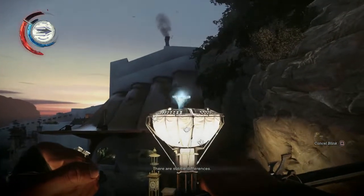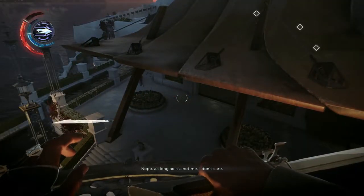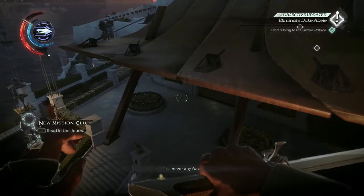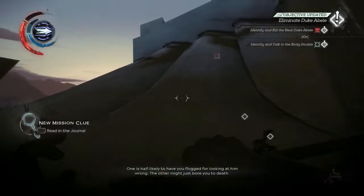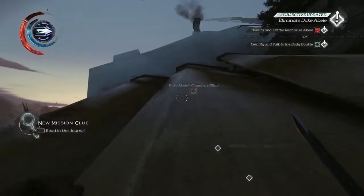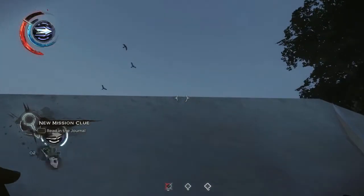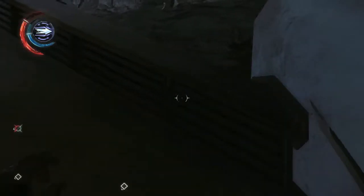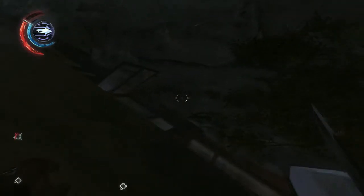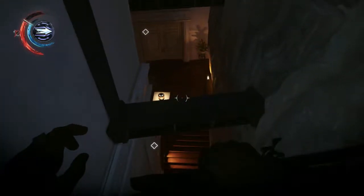You can also hear the guards down there talk about the body double being a smoker. So if you see someone that looks like the Duke and he has cigarettes, that is also a clue that it is the stand-in. We get the target reticle since we have gotten to the palace and we are going into the chamber. So first I'm gonna get over this wall and we're gonna head in through a little window in the roof.